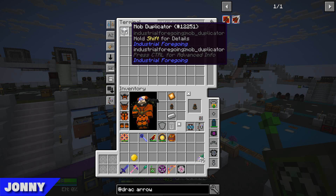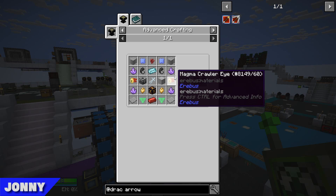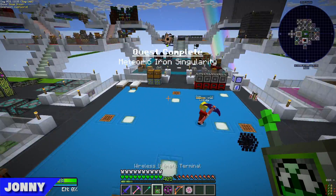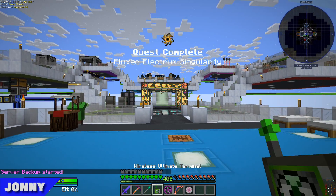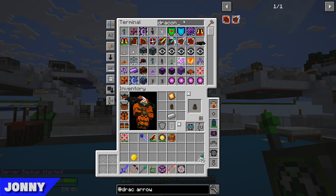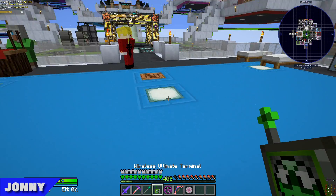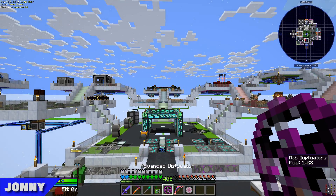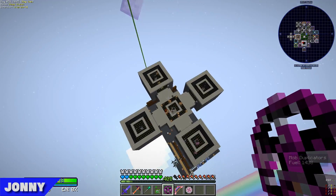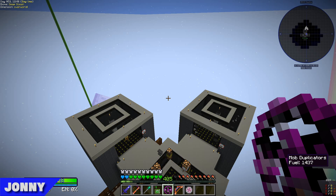So I went ahead and made a bunch of mob duplicators — we've still got 32 in the system. I needed a lot of magma crawler eyes, so I wanted the looting swords so I could get them a bit quicker. I actually used a spawner we haven't used before: the draconic spawners. We had some broken spawners of the magma crawlers from back in the Erebus days. Our new setup is bigger and better.